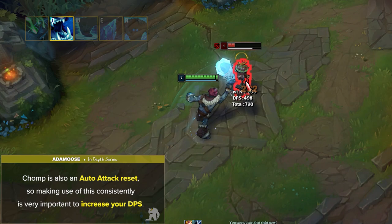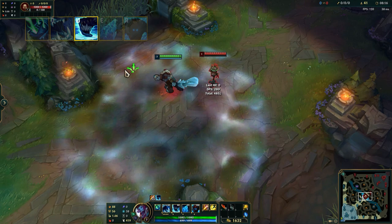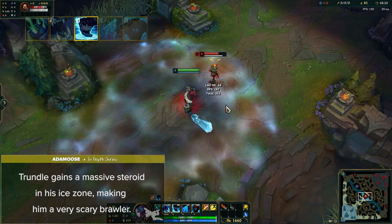Trundle's W is called Frozen Domain. Trundle coats the target location in ice for 8 seconds. While he's standing in the ice, Trundle gains bonus attack speed, movement speed, and also increased healing from all sources. In short, Trundle gains a massive steroid in his ice zone, making him a very scary brawler if enemies get up close and personal.